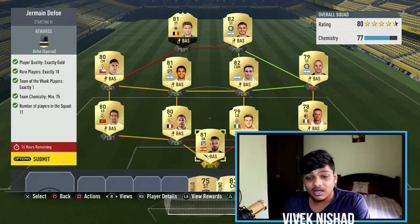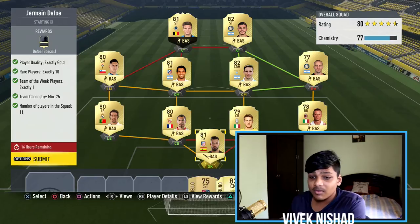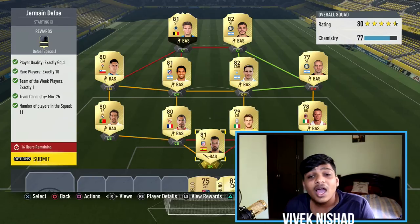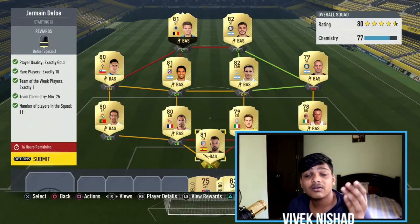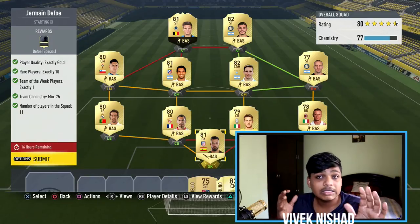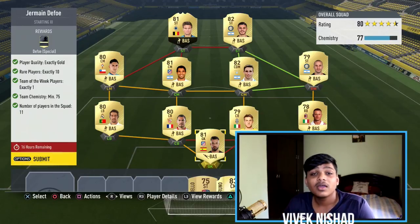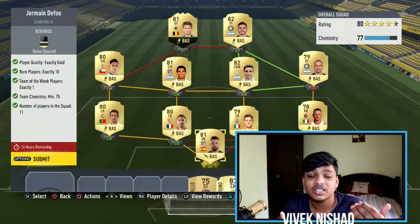The striker I got I actually packed — his card value goes for around 12k. The rest of the players, like Ikadi, Polisio, Biliga, and Abate, are at least 1k each. Wilson — this info striker — is around 15k, and the remaining players are about 1k each. So in total you can get the whole squad for around 23k to 24k for Jermaine Defoe, which is really worth it considering it's a special player.